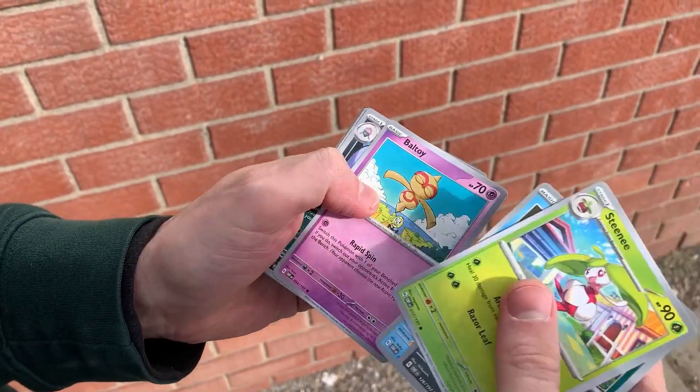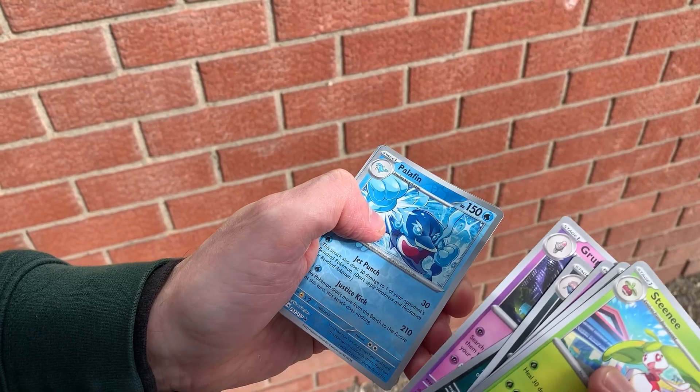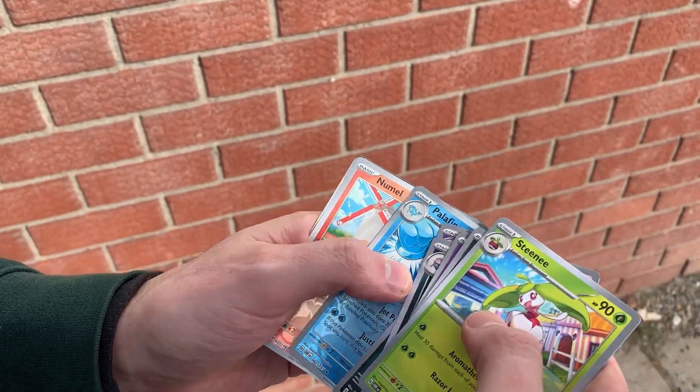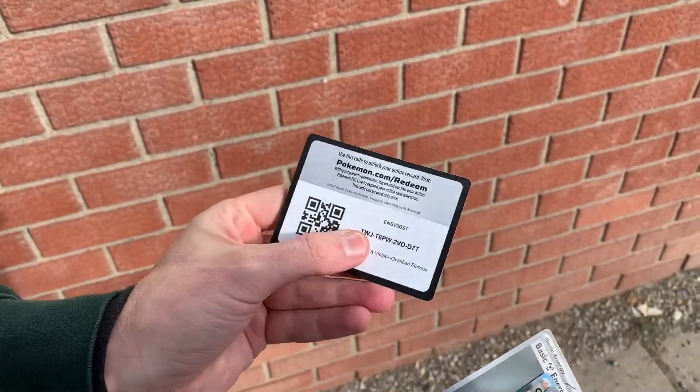Let's get straight to the uncommons here, which is a Palafin. That is a rail reverse foil. Nimble, and then I get a Gita. My horrible luck streak continues. On to the next shop.